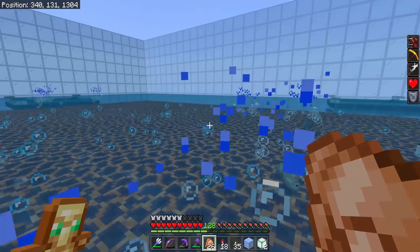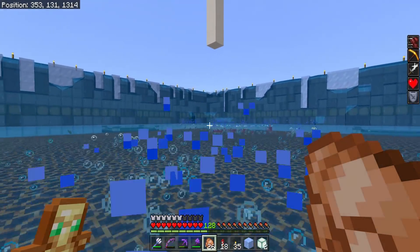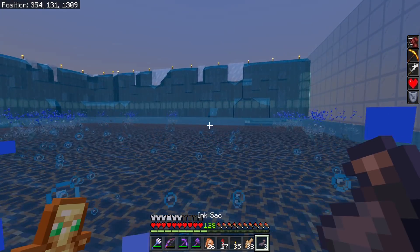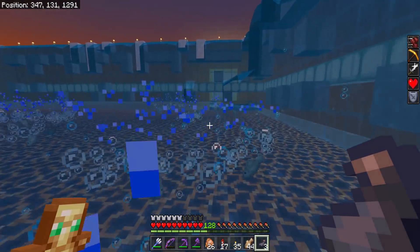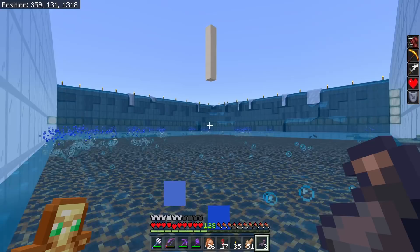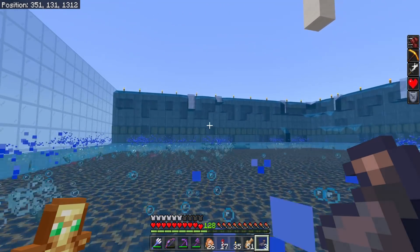No matter what you do, never build a squid farm with only a single layer of water — you need like three, four, or five layers just to prevent all these bubble particles from killing your device. But look at that — we are actually getting a couple of ink sacs! Fantastic — we do actually get squid spawns up here. That is the best news I've heard all day.